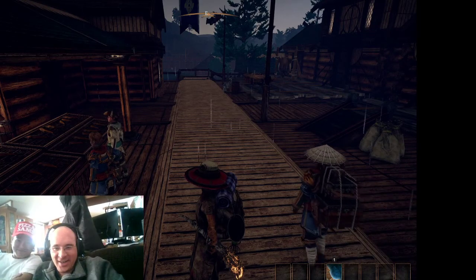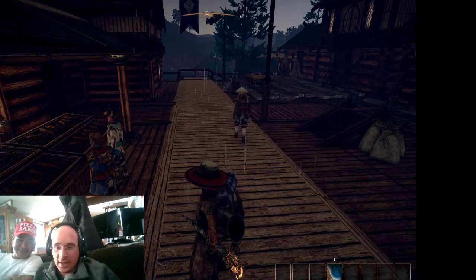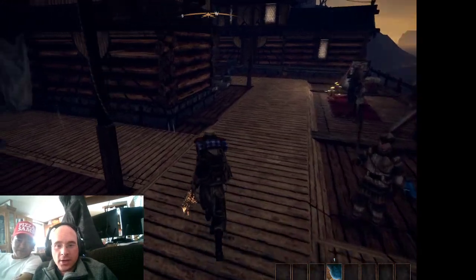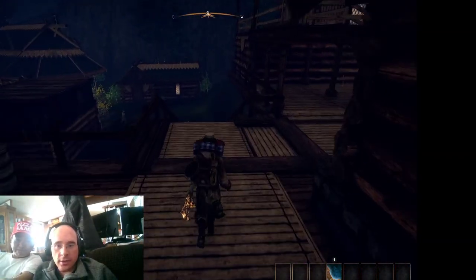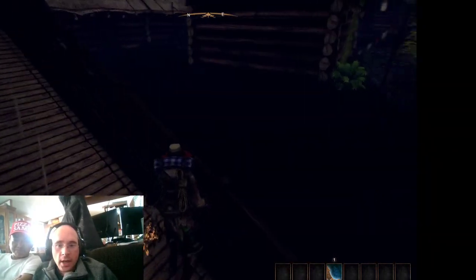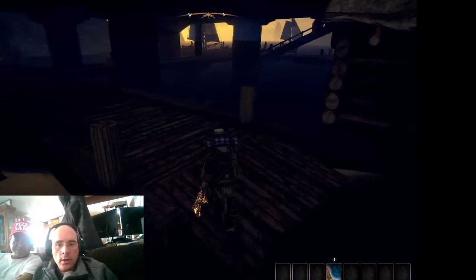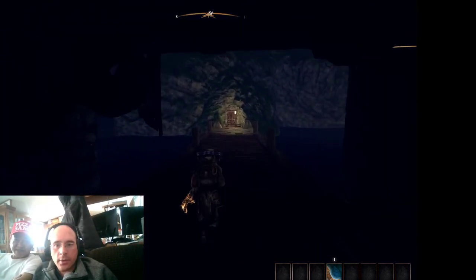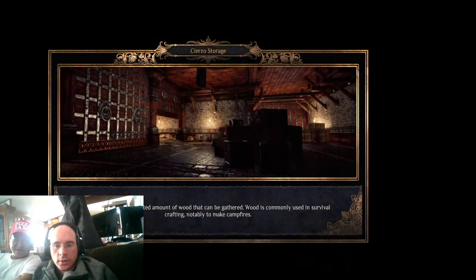Hi guys, welcome to Magus Crag Gaming. We're starting where we left off and I'm gonna do the quest underneath the lighthouse here and show you how to do that to get the writ. I'll be posting the two videos in succession so you can view those. All you have to do is come down here to the underneath portion of the lighthouse — you see the lighthouse right there — and go in here.